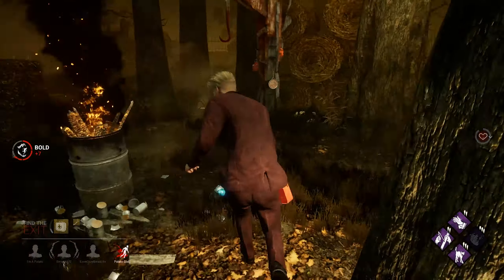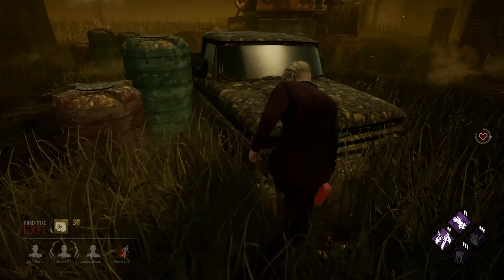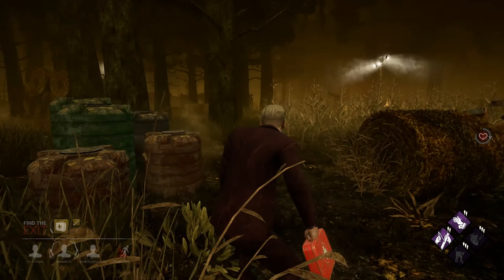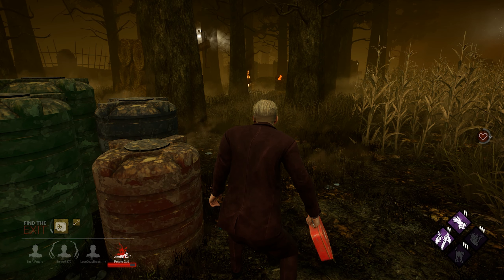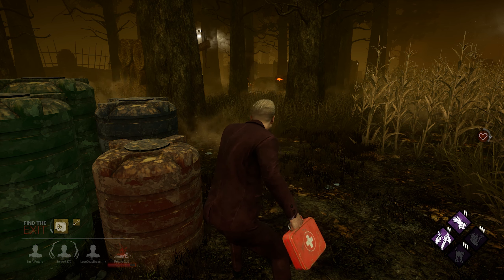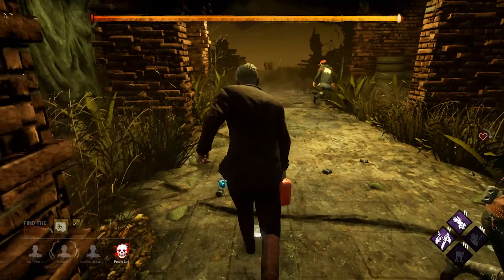Freeze did get wounded there, so that probably means he did not hold his M1 — otherwise that would have been an instant down. This door is 99. Berserk was the man to take care of that. Now we just got to wait and see what happens with Freeze. It looks like Freeze is going to go down here. And sadly, Freeze is getting Moried. There is a Mori in this match. So it looks like only three of us are going to be escaping the Oni. But anyways, on to the next match.